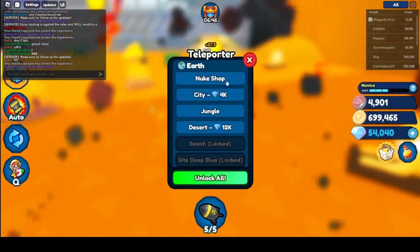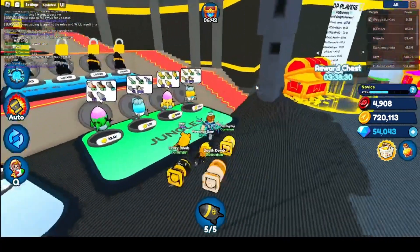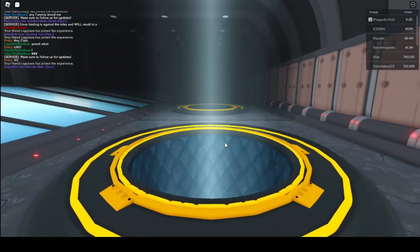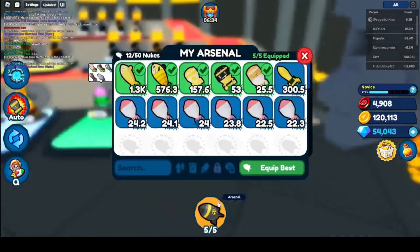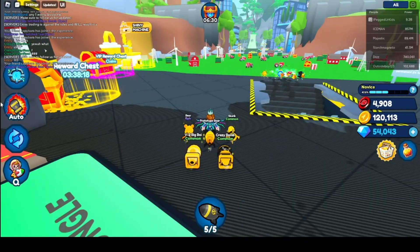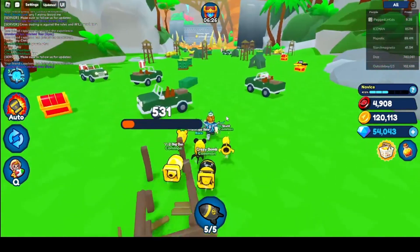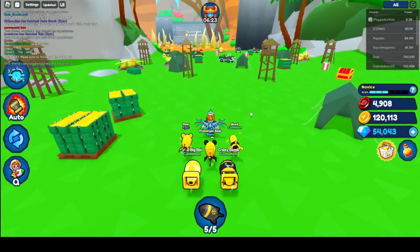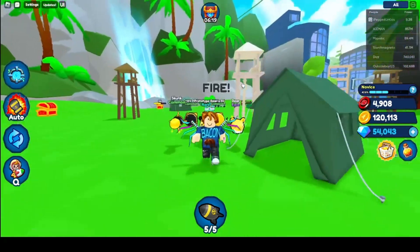We can buy the most expensive egg in this area. I wanna know how much it gives us, let's see. Let's go! What is this? 300 damage — that's not too bad for a basic, that's really good actually. So we've got a pretty OP team, if I do say so myself.